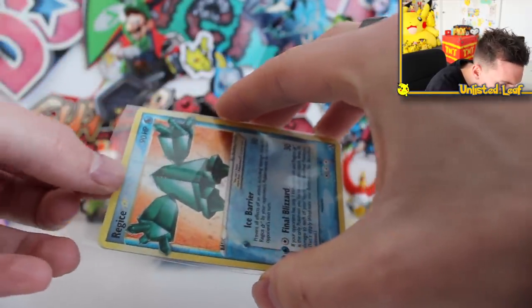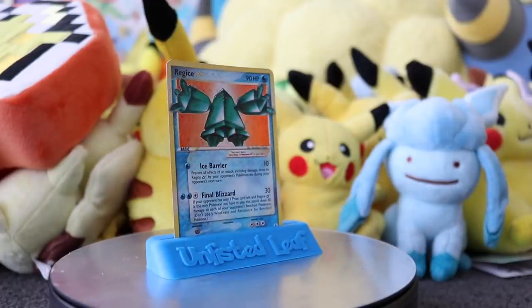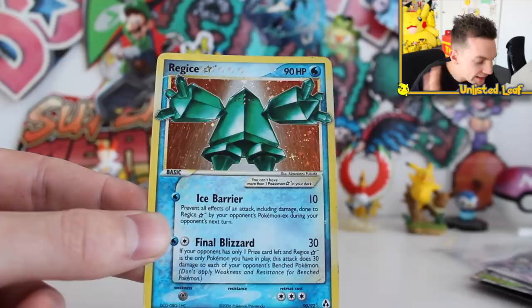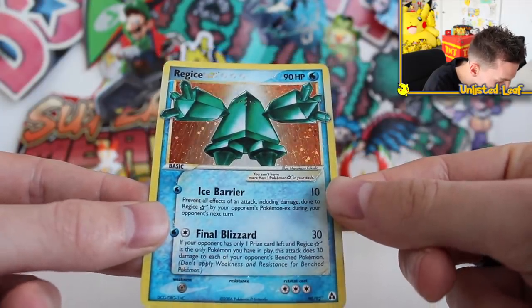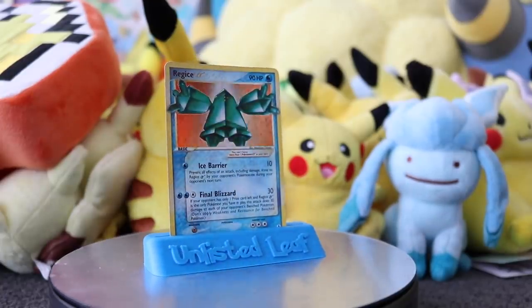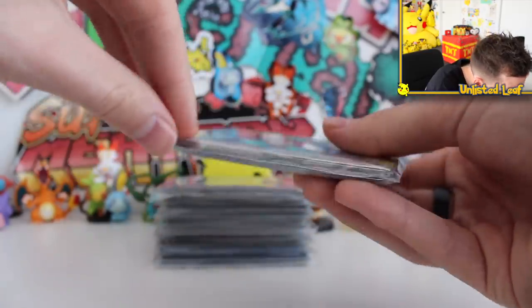This is why he was saving these packs. It's not a PSA 10, but honestly, who cares? A Regice Gold Star! If you don't know what Gold Stars are, they're literally more rare than an EX card. Back in the EX era, everyone wants a Gold Star — they're the tier above EX cards. This right here is a Regice Gold Star with Final Blizzard and Ice Barrier. It's probably a PSA 6 or 7 in quality, but it's still a Gold Star and it's going straight into my collection.